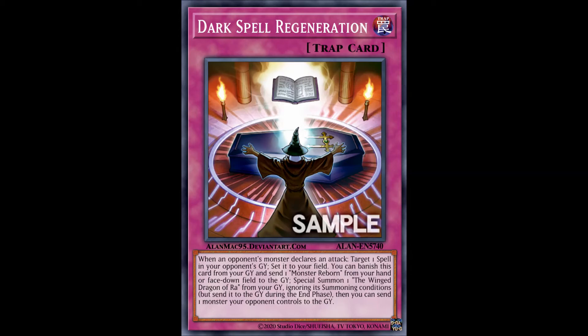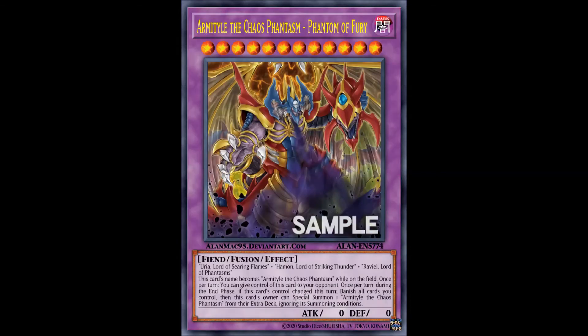Now we move on to Sacred Beasts, which only got one new card worth of support — Armityle, the Chaos Phantasm: Phantom of Fury — essentially the anime version of Armityle, the Chaos Phantom. You can actually special summon the original Armityle with this card's effect, which is a pretty neat bonus for how good this effect actually is. You can also summon it with their archetypal fusion spell, which is always a plus, so I definitely recommend running this.